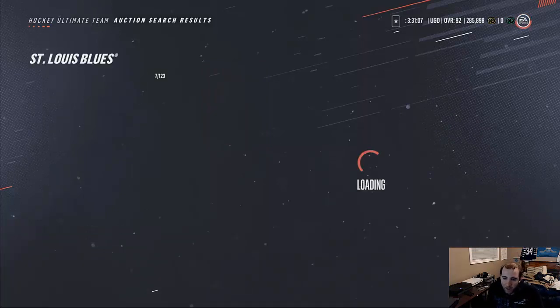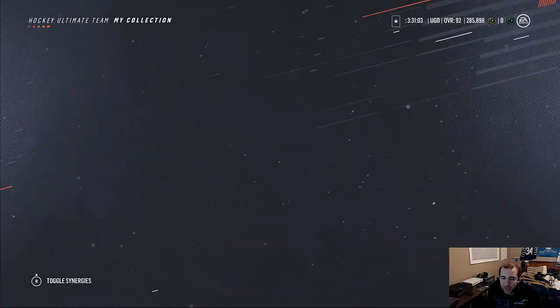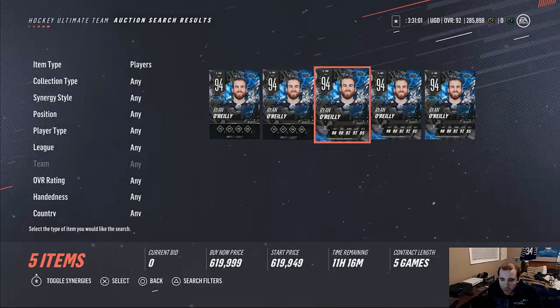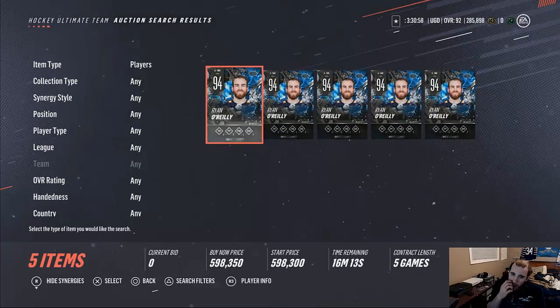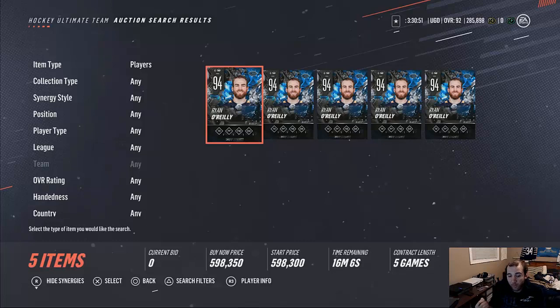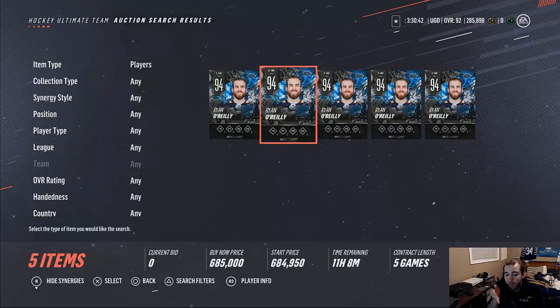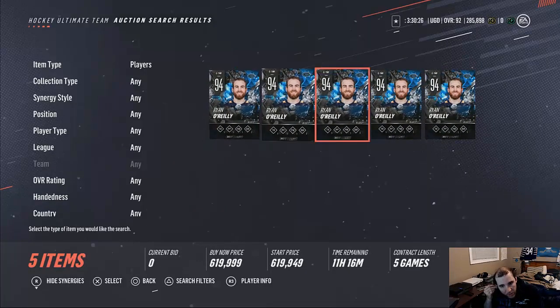I can look at the other two cards that came out — the O'Reilly, a 94 overall O'Reilly. Now there are about five cards up for O'Reilly. We don't know the value, so we go to the most expensive card in there. The expensive card is 685k — write that down. Say 'O'Reilly' and put '685k.' Write that down, and then find the cheapest one on the market, which is about 559k.